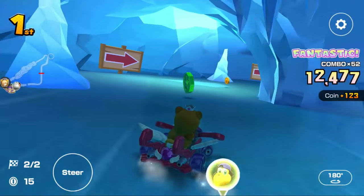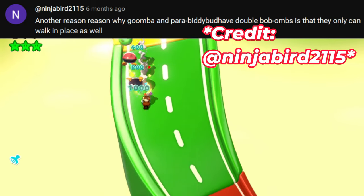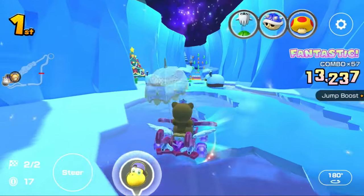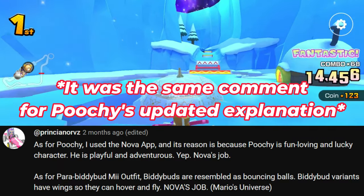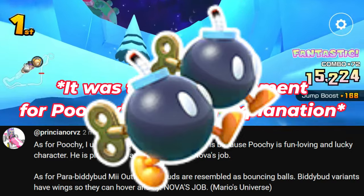Next are two Mii outfit drivers with the same reasoning: Parrot Biddy Bud Mii outfit and Goomba Mii outfit with double bombs. My original reasoning from Discord moderator Blue Toadster was that Goombas and Parrot Biddy Buds are enemies, as are bombs. However, a comment updated this, stating that bombs, Goombas, and Parrot Biddy Buds all walk in pace. Princeiano also used AI for Parrot Biddy Bud Mii outfit, commenting that Biddy Buds resemble bouncing balls - and I can totally see that, as bombs are ball-shaped.